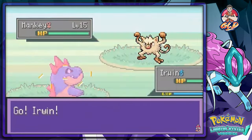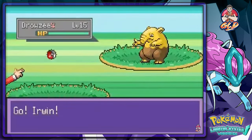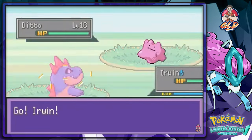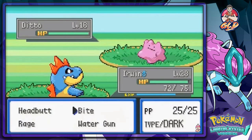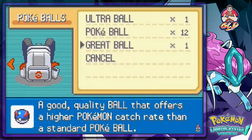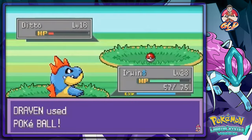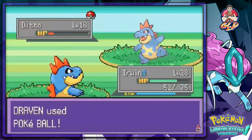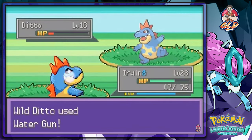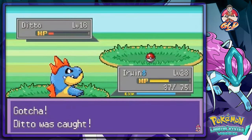Found a Drowzee and then a Ditto! We're definitely going to need Ditto. I use Water Gun and it transforms. I throw an Ultra Ball — Ditto is not captured easily. After several Poke Balls, Ditto has been caught!